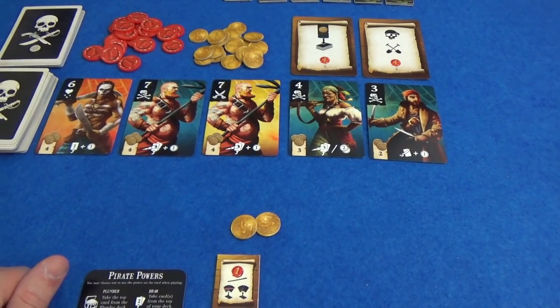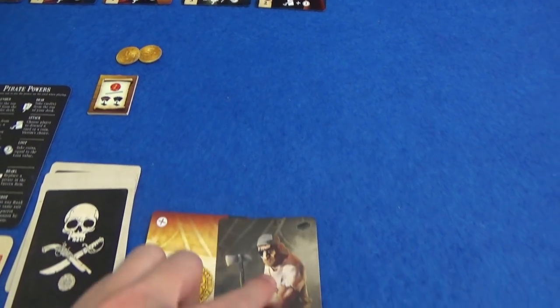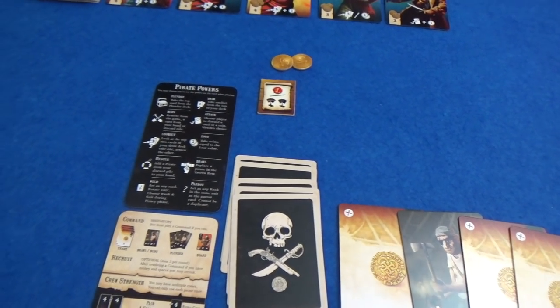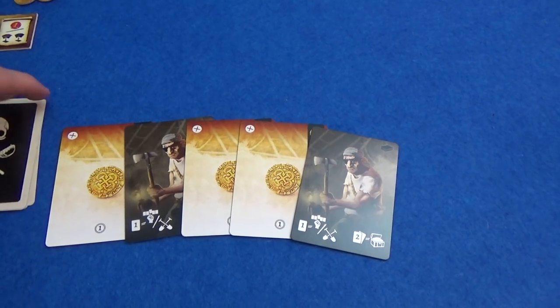And these are the pirates that are available to recruit right now. As you might expect from a deck builder, we draw five cards and take it in turns playing one action each until you run out of cards. If you can take an action, you have to do it.